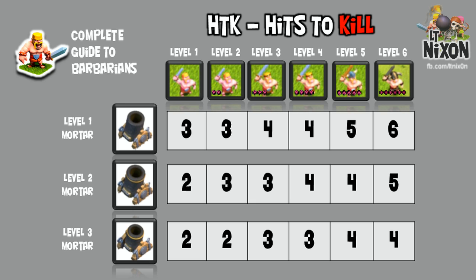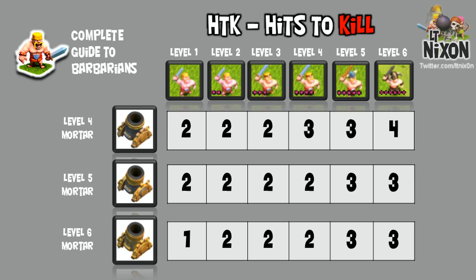Now we're onto the splash damage beasts. Level 2 Mortars will two-shot any level 1 Barbarian, and level 3 Mortars will two-shot any level 1 or level 2 Barbs. Splash damage defenses are the best defense against Barbarians. Check out a level 6 Mortar — it will one-shot any level 1, two-shot any level 2 through 4 Barb, and three-shot any level 5 and 6 Barbarian.